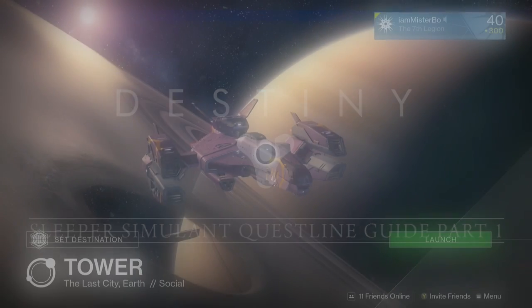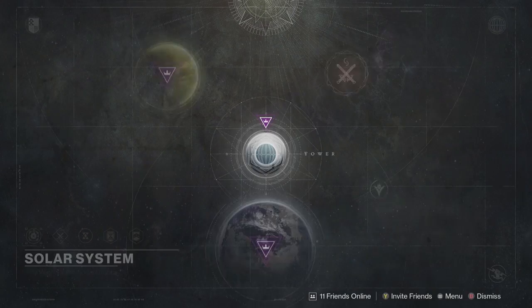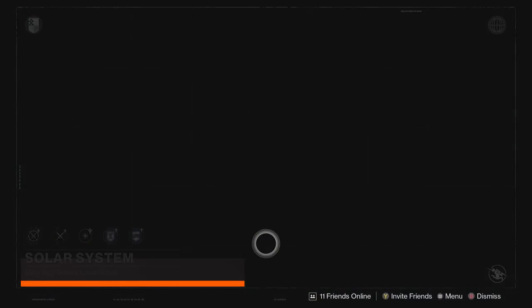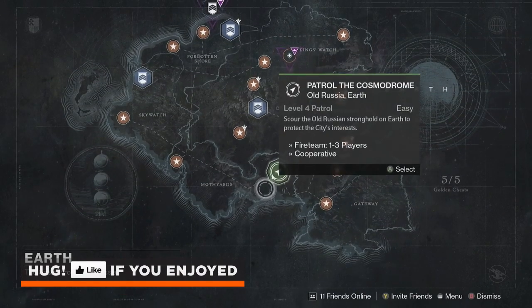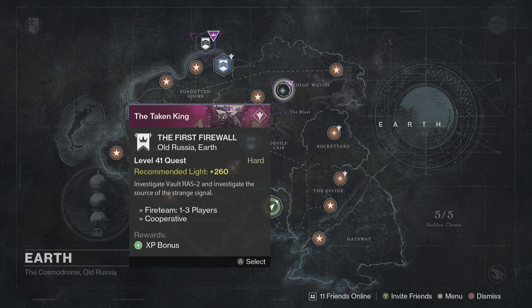In order to be able to start this quest you will first need to make sure you have collected all four Davilin Dark Age relics, which drop randomly from enemies and give you reputation towards your gunsmith. If you've been playing the Taken King in the last three weeks then you've probably already collected all four of them.